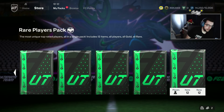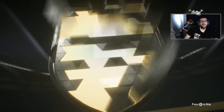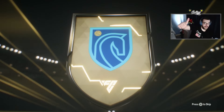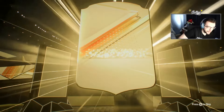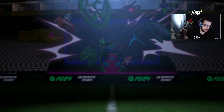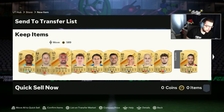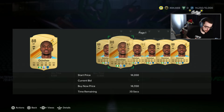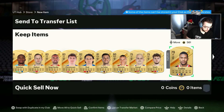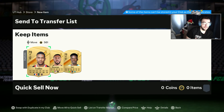Rare players pack — are we going to get any promo cards? No promos, unlucky. Aussie Men, 88-rated — very nice, we'll take it! Not a promo but an 88-rated card, dub right there. How much is he selling for? About 12,000 coins — 88s have gone up in price. Anyway, that was our elite two squad battles rewards. Thanks for watching, peace out.